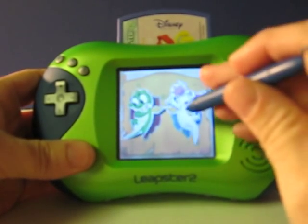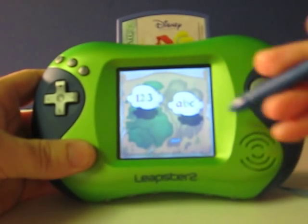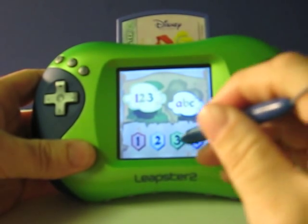Choose your dragon. Luna. Let's go! Choose your challenge. Numbers. Letters. Numbers. Choose a level. Level 3.